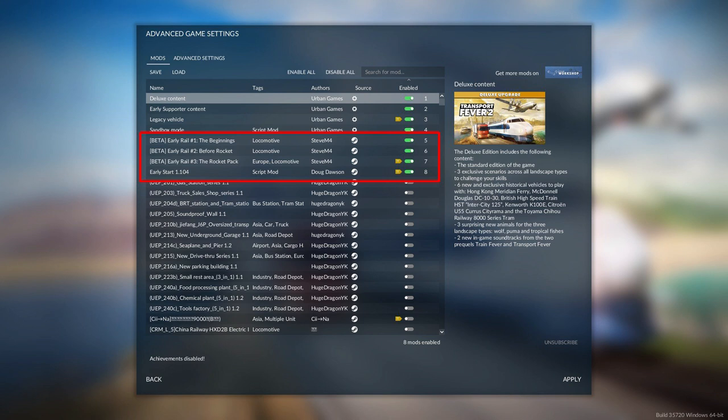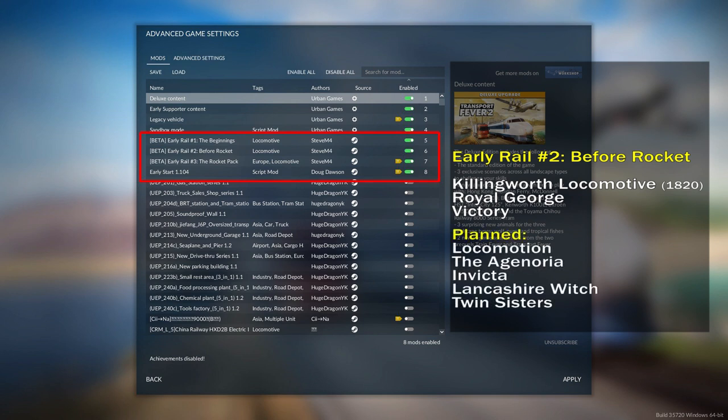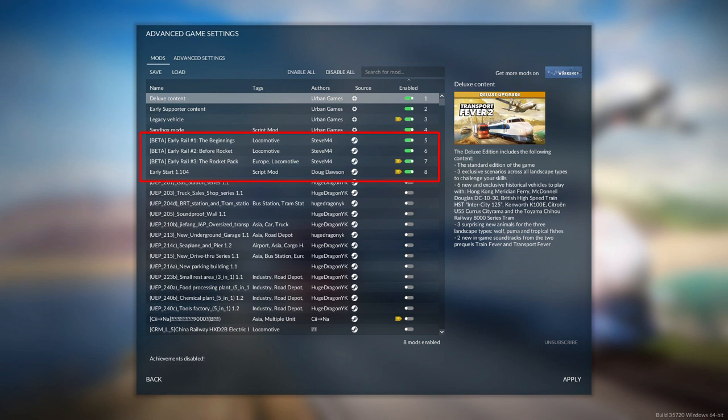The Rail 2 mod - the before Rocket mod - will include the Killingworth locomotive, apparently an 1820 version of that, the Royal George, and Victory. That's the mod with the least options available at the moment; these are obviously being worked on as we speak. And in Early Rail number 2 mod, Steve is planning for us to have the Locomotion, the Ageniora, Invicta, the Lancashire Witch, and Twin Sisters. So that's what's planned for Early Rail number 2 before Rocket.